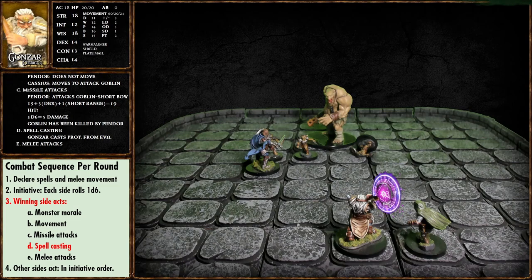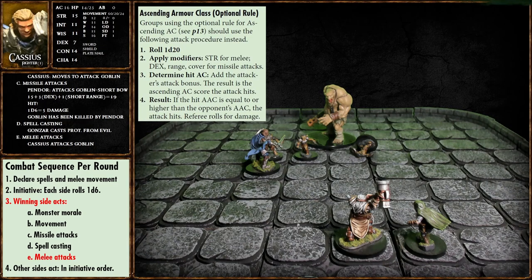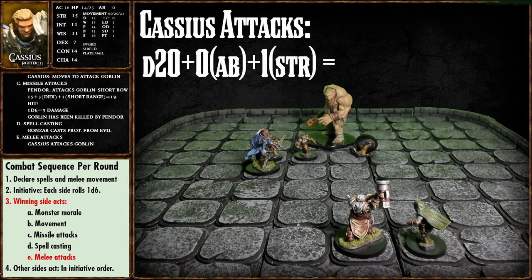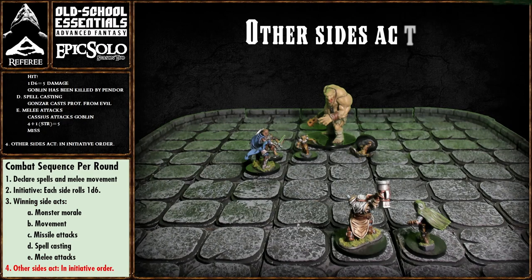With Gonzar's spell cast, we move to the final step 3e: melee attacks. Melee attacks are made when opponents are five feet or less from each other. The attack roll sequence: roll 1d20, apply modifiers, determine hit AC, and check the result. Cassius has an attack bonus of zero and a Strength bonus of plus one, for a total of plus one. He needs to hit AC 13 — and he misses. That's the end of step 3e.